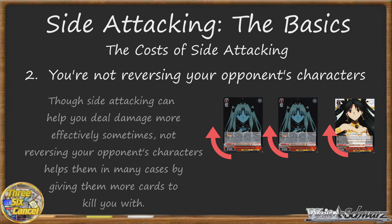The second cost is that you're not actually killing your opponent's characters or making them expend resources to defend them. Now, you win Weiss Schwarz by dealing damage to your opponent, not killing their characters, and in most cases you should prioritize the former instead of the latter when you have choices to make. However, Weiss Schwarz is still a card game where resources, card advantage, and all those other topics matter, and by not killing your opponent's characters, you're still helping them out in a small way.